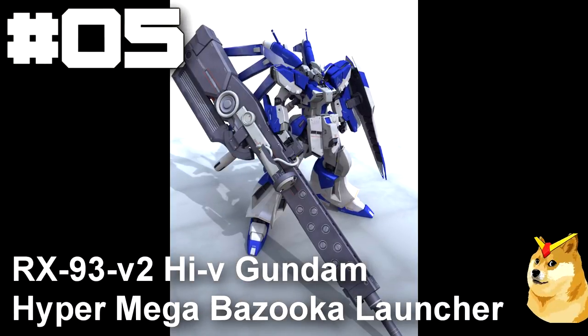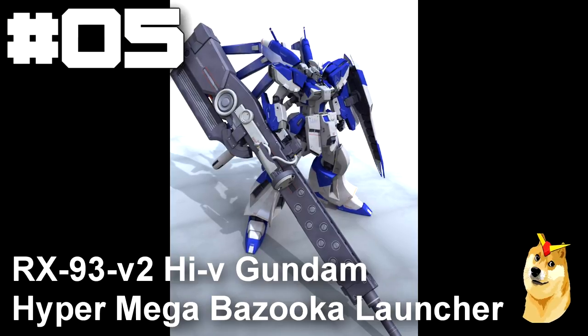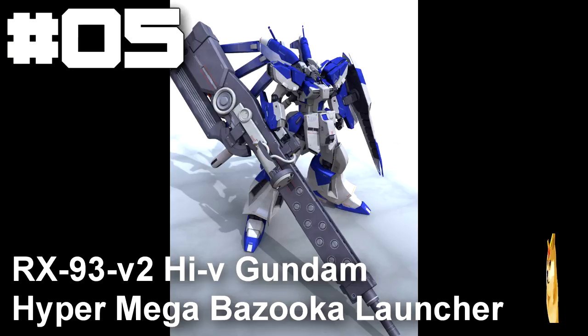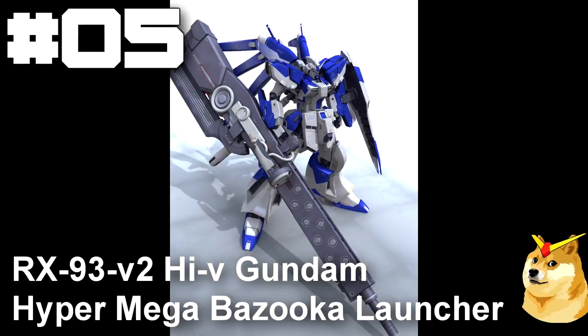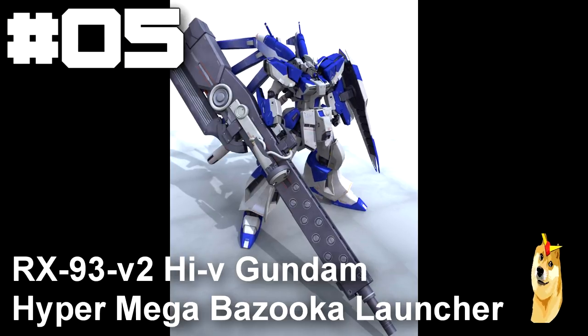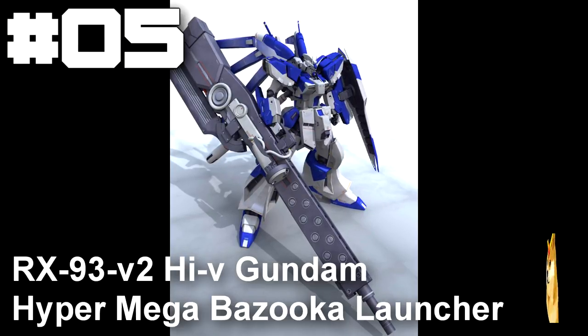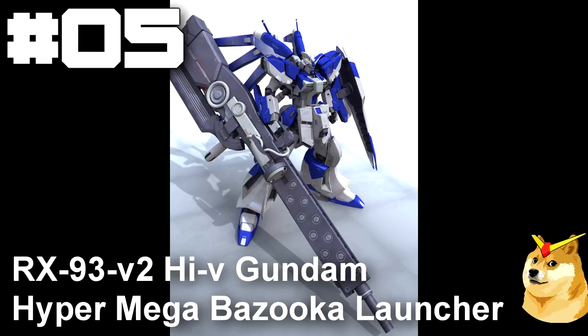Sitting in at number 5 is the famous RX-93V-2 Hi-Nu Gundam from Mobile Suit Gundam: Char's Counterattack, Beltorchika's Children. Unfortunately, this weapon system was only seen in the manga. This powerful system would be directly connected to the Hi-Nu's reactor and was able to destroy a fragment of the asteroid Axis with a single shot.